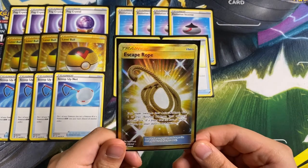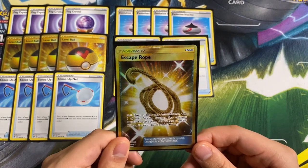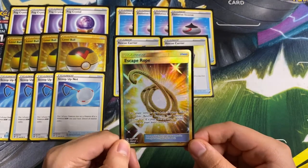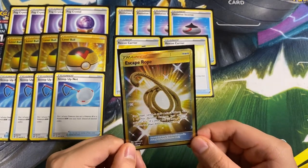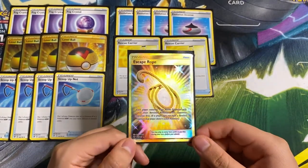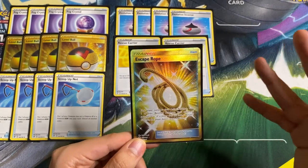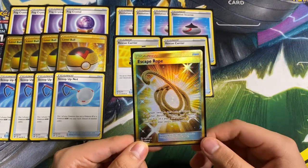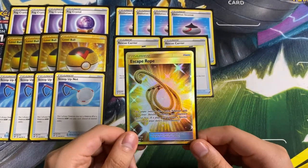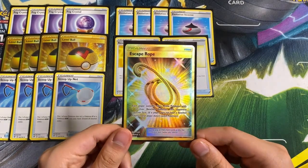Next up we are playing Escape Rope: each player switches their active Pokémon with one of their bench Pokémon, your opponent switches first. It's basically a double switch — you can pick what Pokémon your opponent brings up. Sometimes your opponent leaves a three-prize VMax in the active, you have two prizes left, and you just want to hit something on the bench. Play this and it's basically like a Boss's Orders. We're only playing one copy.